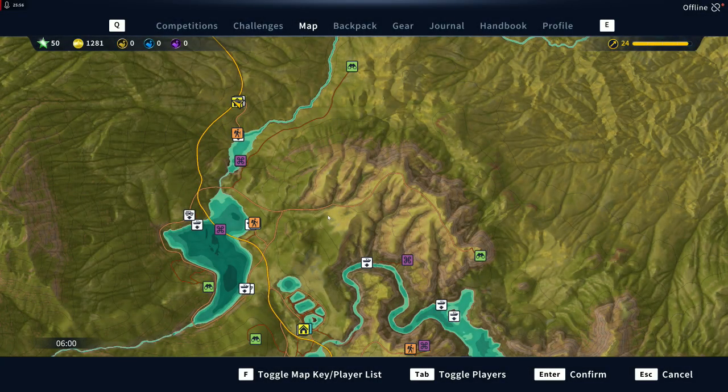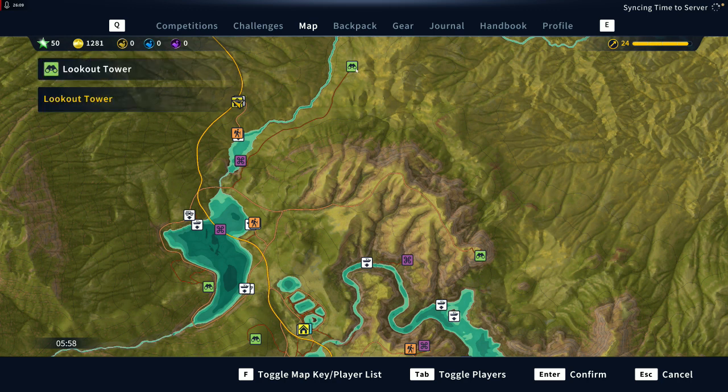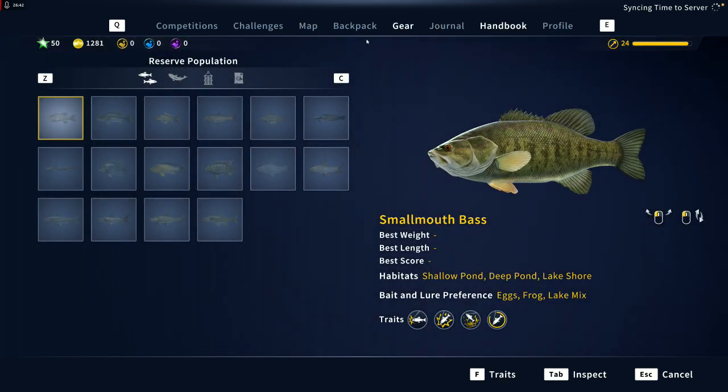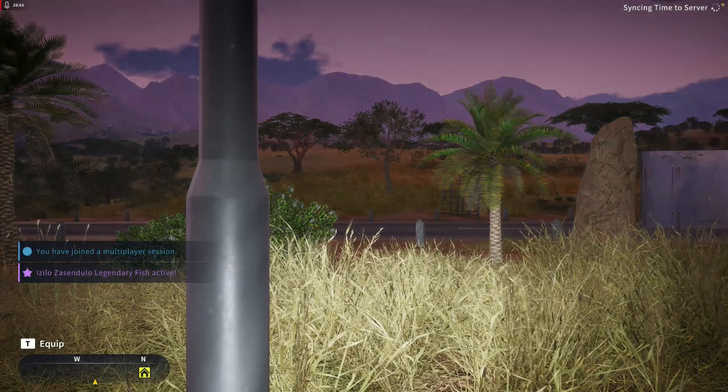When you come to Africa, one of the first things I recommend is talking to the shopkeeper, then getting in your car and driving all the way up to the lookout tower — it's way out of the way so just get it done first. This map works the same way with gear challenges and location challenges: set up for the gear challenge but do the location challenge, knock out two challenges at a time with one fish.